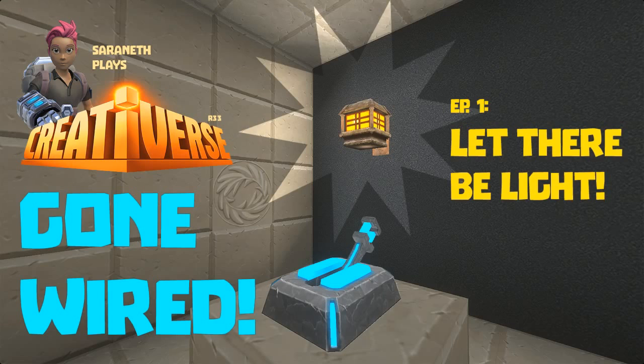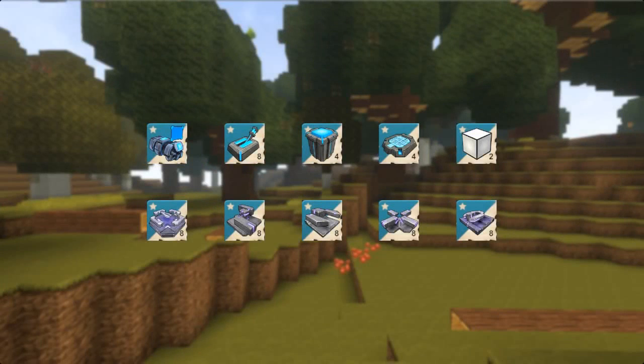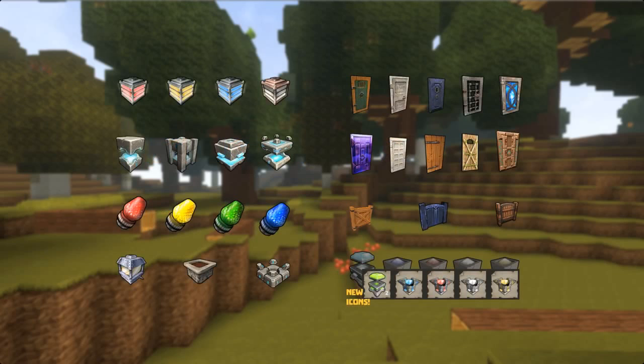Release 33 is here, and the long-awaited wired blocks have finally arrived. Not only do these blocks add function and dimension to the game, they can also connect to current doors and gates, beacons, fans, most lights, and even fire pits.